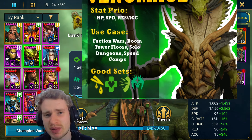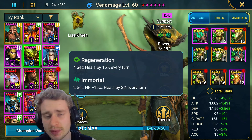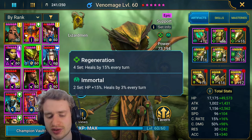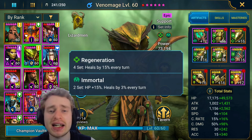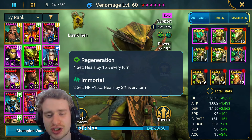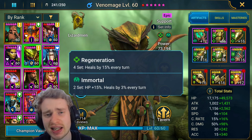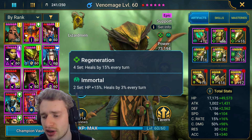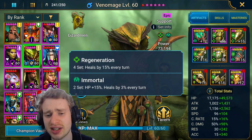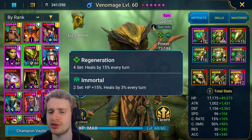Her stats are 67,000 HP, 3,700 defense, 204 speed, 280 accuracy, and 371 resistance. Crit rate and crit damage don't matter much — she doesn't hit hard per se, she just places a lot of debuffs that do damage. I have her built in a regeneration and an immortal set. You could prioritize multiple immortal sets depending on your account. Anything that makes her tanky, fast, and self-healing is the way to go — avoid life steal since she doesn't deal much damage. I'll put an infographic on screen covering the stat priorities: HP is the first priority, then speed, accuracy, and resistance.